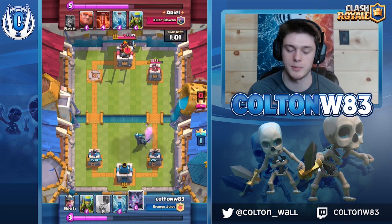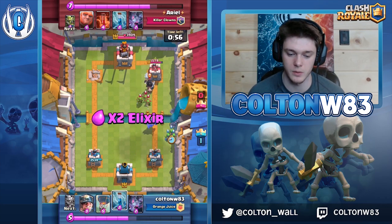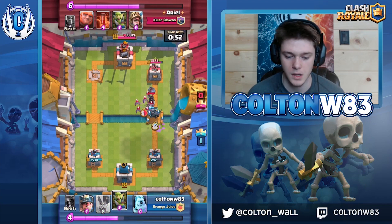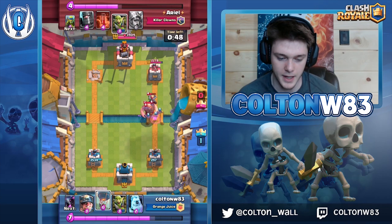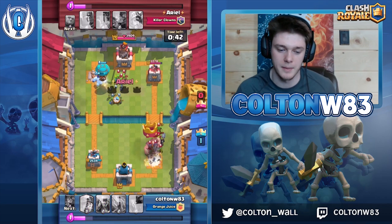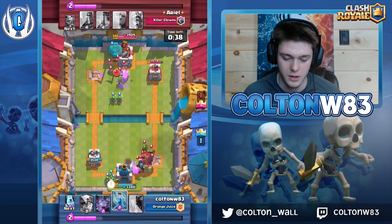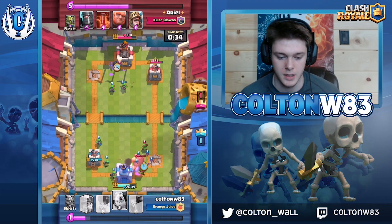It's about to hit double elixir so I play a Pekka — the thought was to turn this into a counter push, but he spaces troops out really well. I knew he'd put bats there so I put my own bats. Really good Pekka by him; I could get another Pekka down but the tower is basically dead, so instead I push opposite lane to split his elixir to more easily defend the king tower.